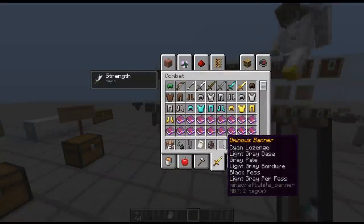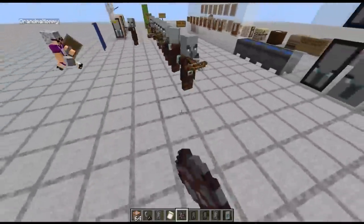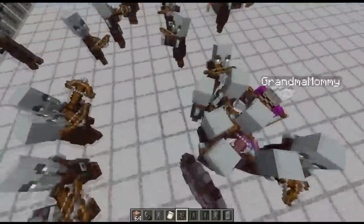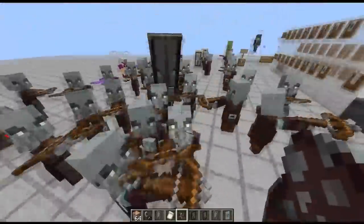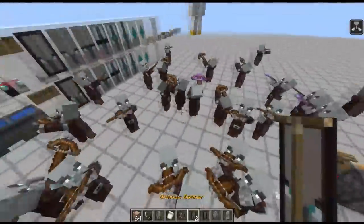The Ominous Banner is the one that you typically see on the captains — these are pillagers that, when summoned in, will eventually have a chance to have a banner on top of their head. And then when you kill them, they're going to drop the Ominous Banner. And here you've got a guy right here — if we kill this guy, he's going to drop the Ominous Banner. So now we've got two of these guys.